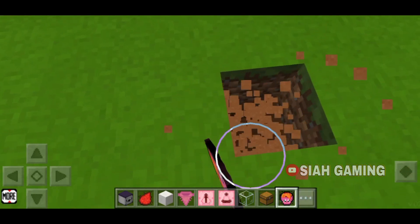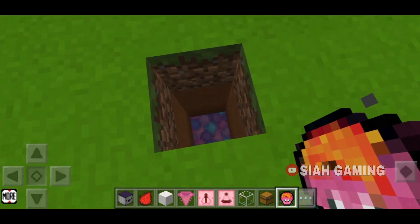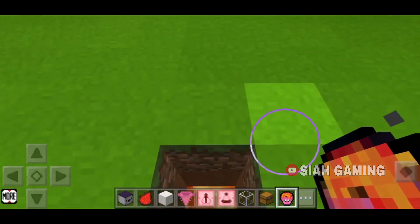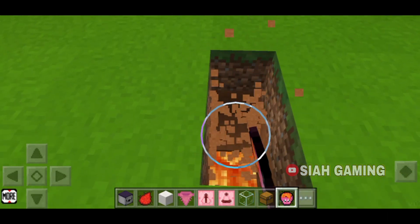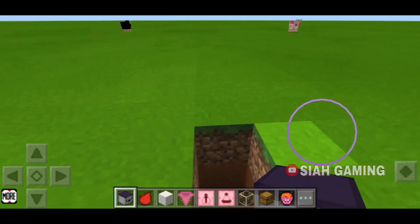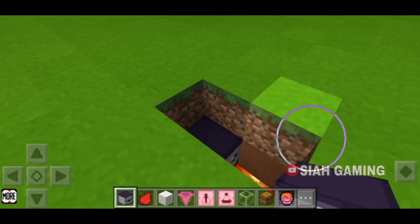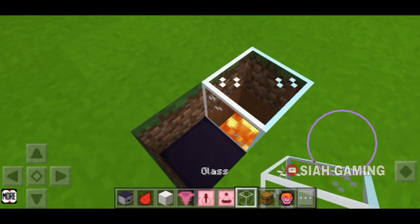So the first thing that we will do is take a hole until bedrock and then put the lava. Then right here we will remove this block and then put a dropper facing like this.